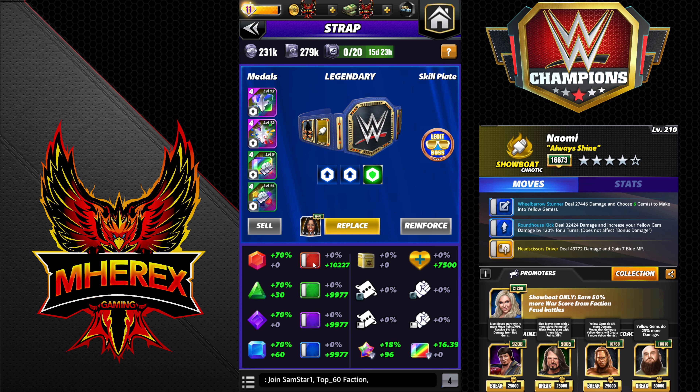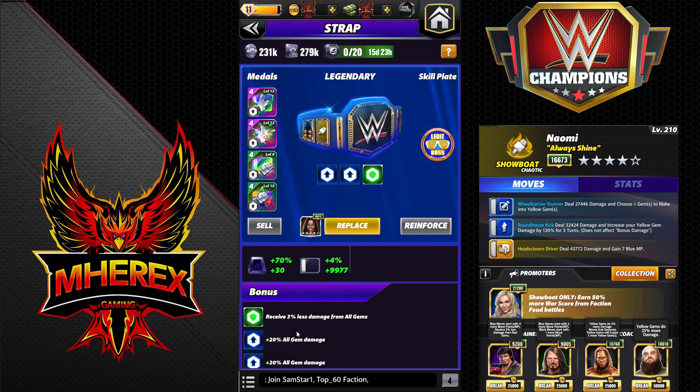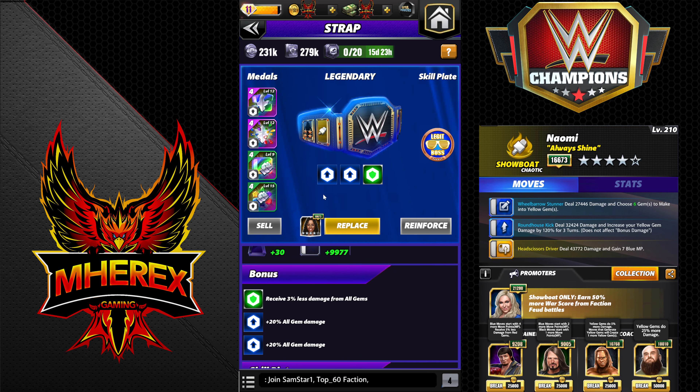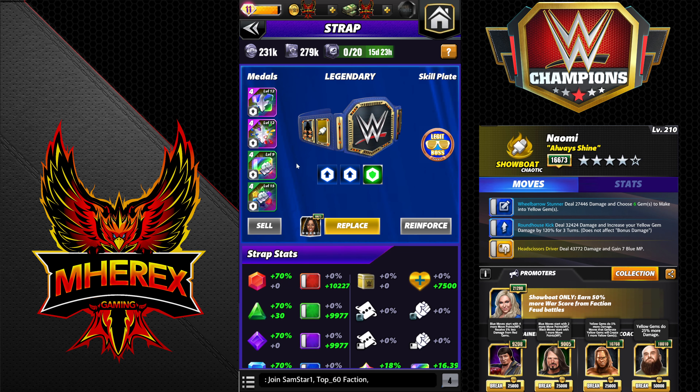Not the ideal strap in that it has just 3% gem defense on it, so nothing spectacular there. This offensive moveset definitely does better with the boss plate. You're going to get a lot more damage out of it because you're going to blow up the board with the boss plate.